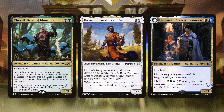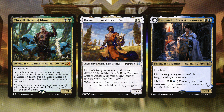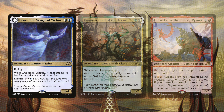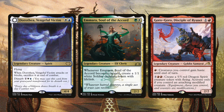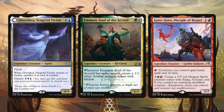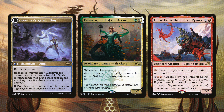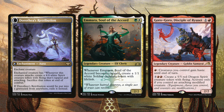Next is Chevele Bane of Monsters, Daxos Blessed by the Sun, and Denic Pious Apprentice. Chevele is black-green with deathtouch and puts bounty counters on things with some card draw. Daxos is great especially for cards that need double white mana pips, and we gain some life. Denic Pious Apprentice gives lifelink and prevents opponents from doing things in their graveyard. Then we have Dorothea Vengeful Victim — one of my favorite cards — for two mana you get a 4/4 with flying.